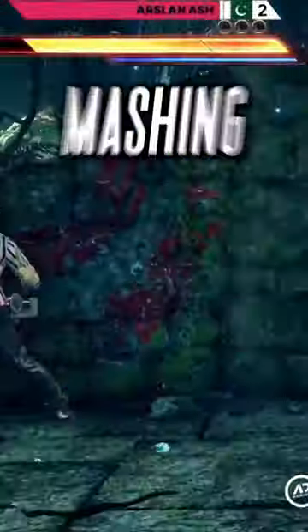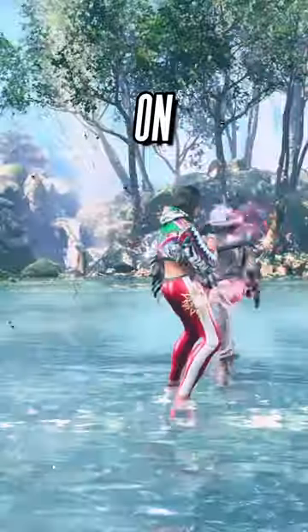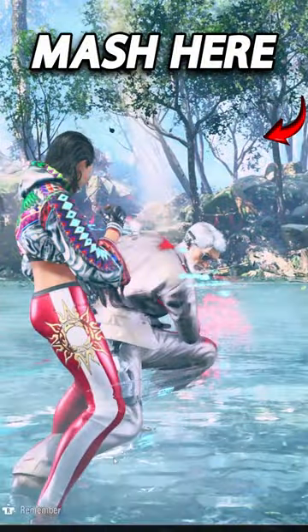Even at a pro level, mashing can work if done sparingly. So you can also mash against your opponent as long as you pick the right spots — for example, on stance transitions when it's harder for them to bait the mash.